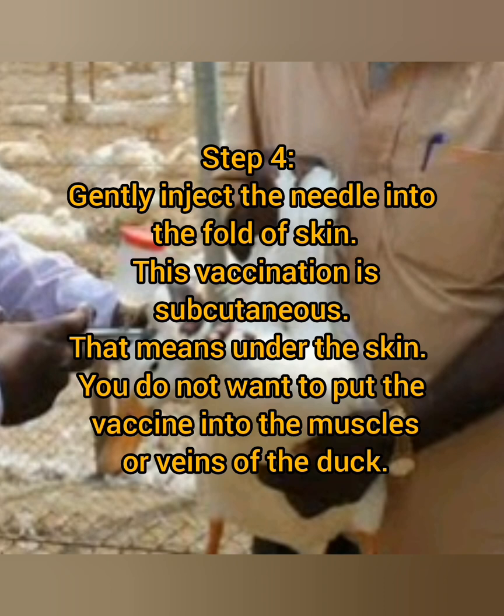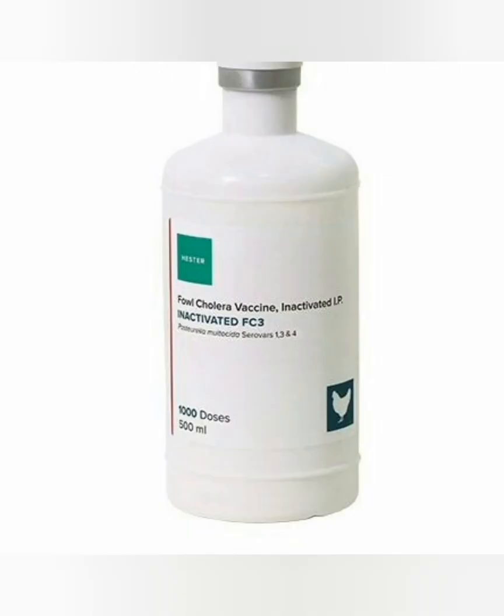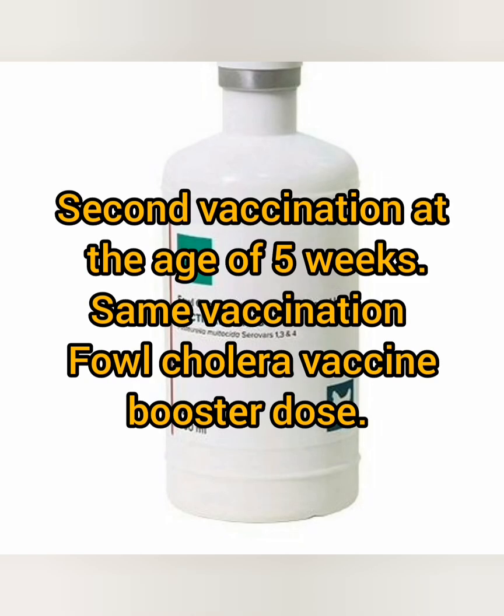This vaccination is subcutaneous — that means under the skin. You do not want to put the vaccine into the muscles or veins of the duck. Step 5: Gently inject the vaccine into the fold of skin. You will feel a small bump growing under the bird's skin as the vaccine goes in. If you insert the needle too far or not far enough, you will feel your fingers get wet and will have to start over. Second vaccination: at the age of five weeks — same Fowl Cholera vaccine, booster dose.